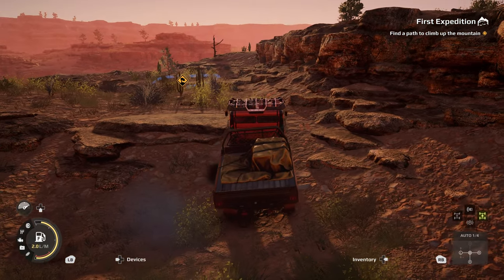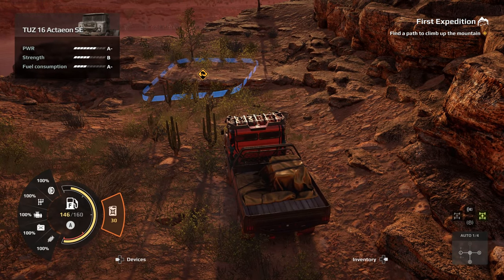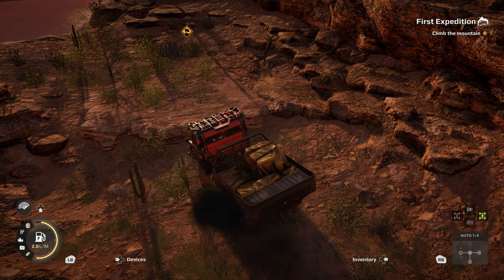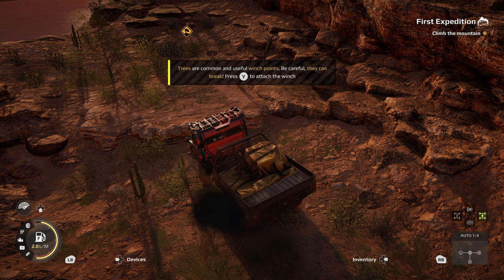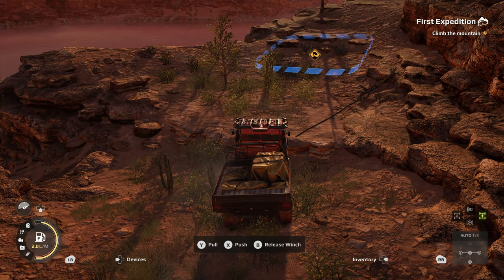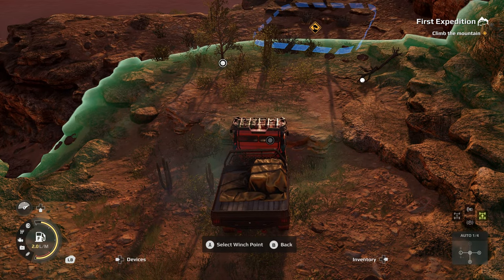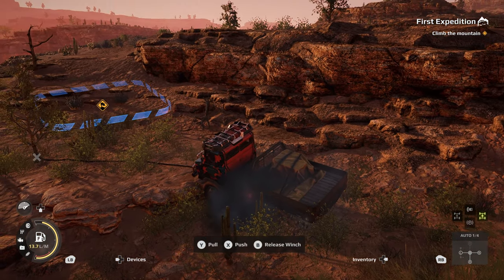Everything is now on right button for vehicle controls and left button LB for vehicle repairs and stuff. Using the winch to get your vehicle out of trouble - attach it to natural elements or your own anchors and pull. We did pack an anchor. Trees are common and useful winch points, but be careful - they can break. Press Y to attach the winch. We've got a healthy tree and a dead tree; we'll take the healthy tree.